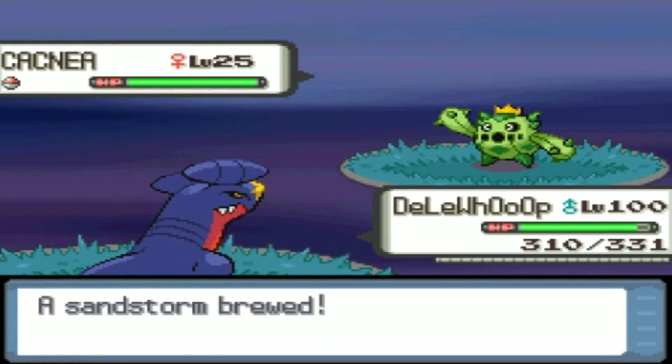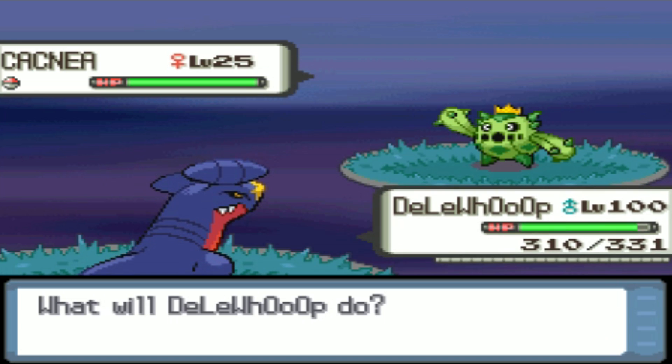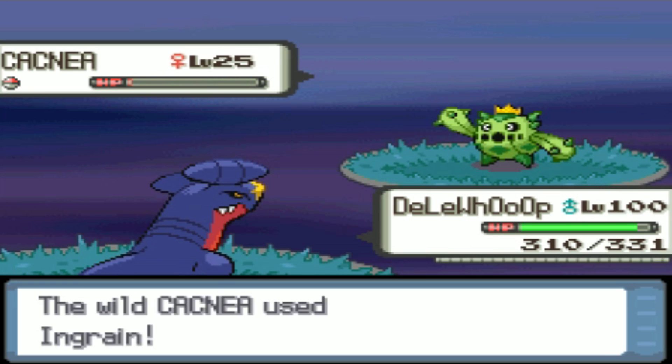There we go — we have found Cacturne. It took me a very long time to find. I don't know why you'd go for Cacturne specifically. It's a very low level. Cacturne's evolution has a very high percentage rate, especially at night.